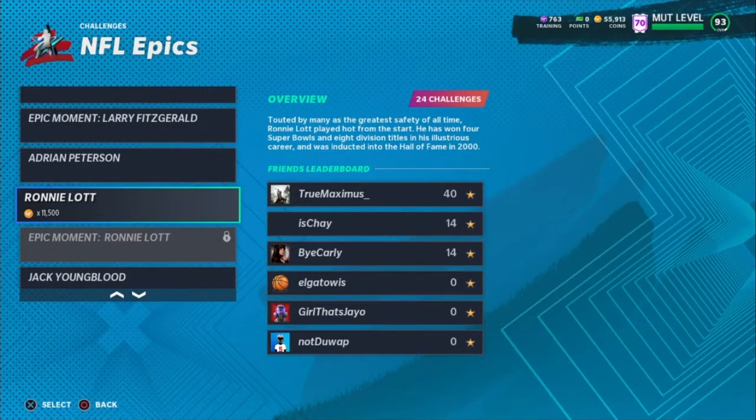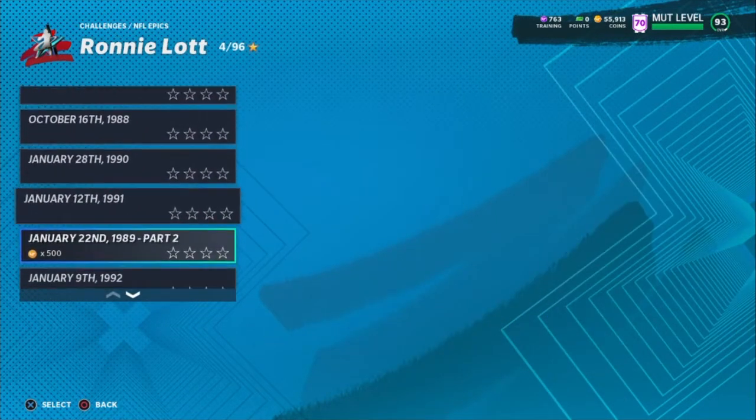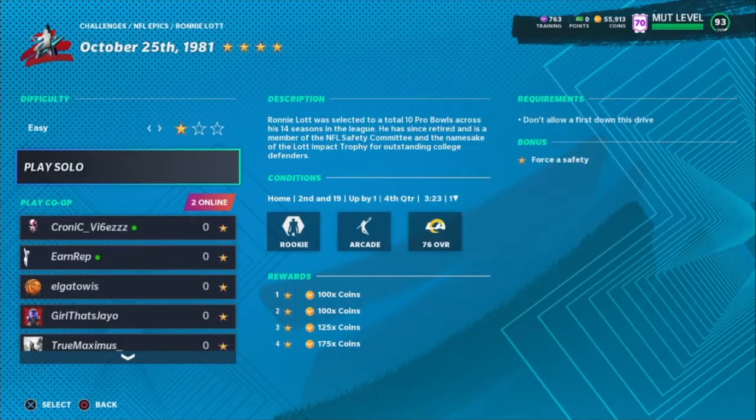Okay, so go to Challenges, go down to NFL Epics, then Ronnie Lott — it's the very last challenge at the bottom. This challenge is good because they run the ball almost every single play, which gives you a good opportunity to get the tackles for losses with Sam Mills.